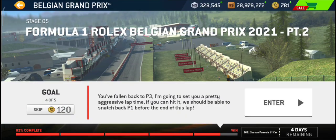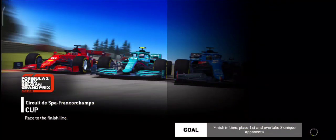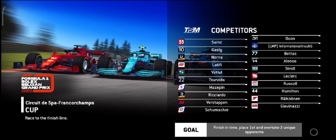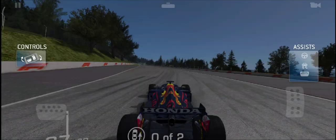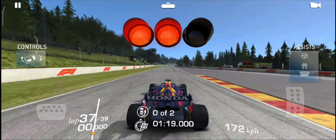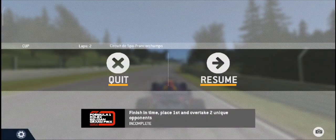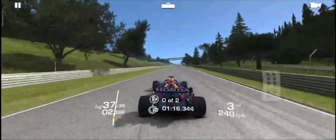Hello and welcome to stage 5.4 of the 2021 Formula One World Series Belgium Grand Prix. In this race, we need to finish in first place and overtake two different opponents in 1 minute and 19 seconds.